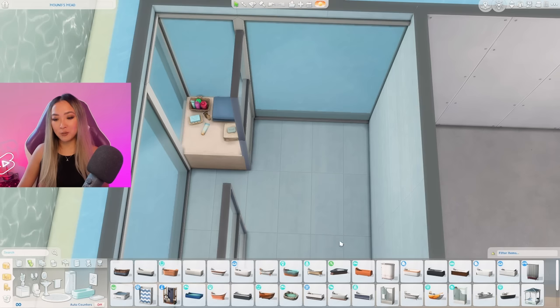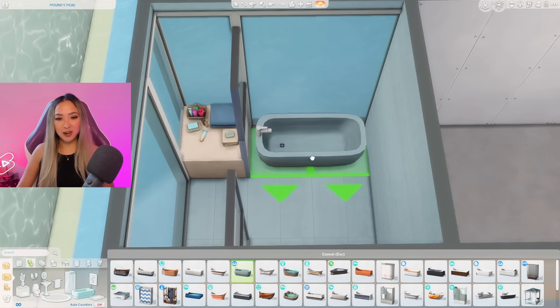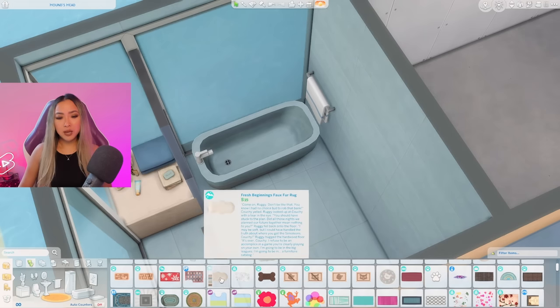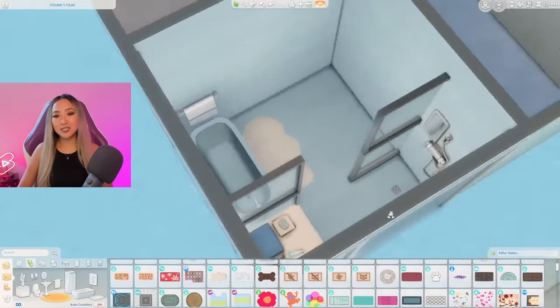For this side of the bathroom I think it would be really nice to include a soaker tub — grabbing this blue one from the Spa Day pack since it matches the floor and walls. For the bath mat, this fluffy one from Snowy Escape is literally the only option.